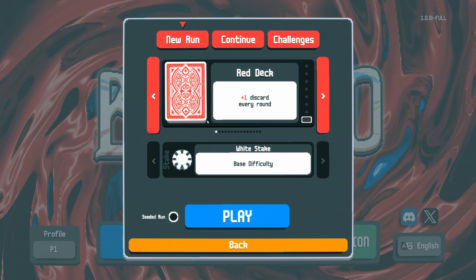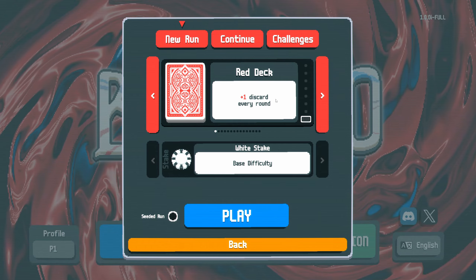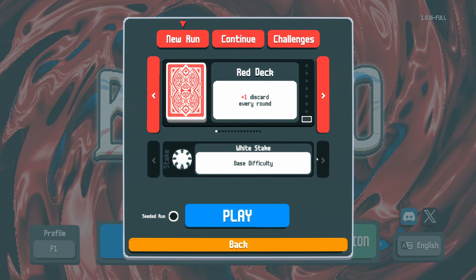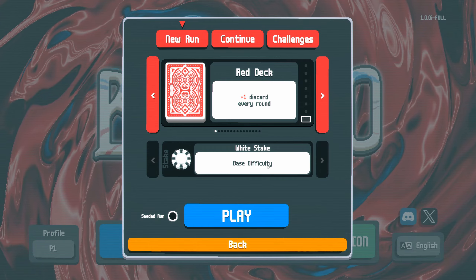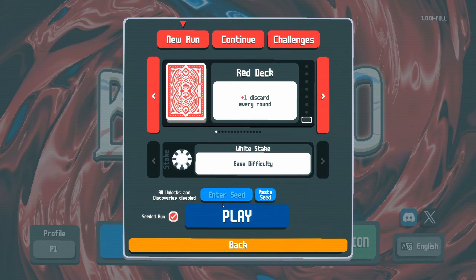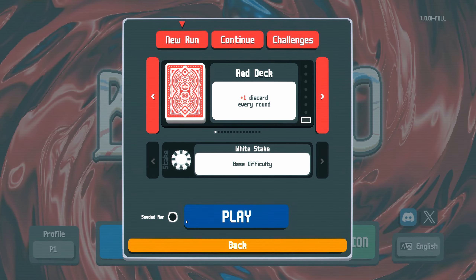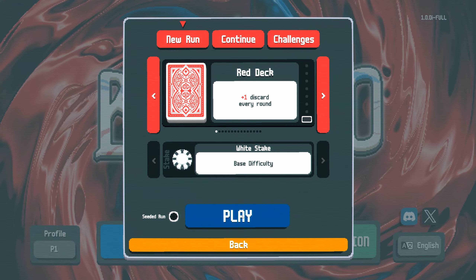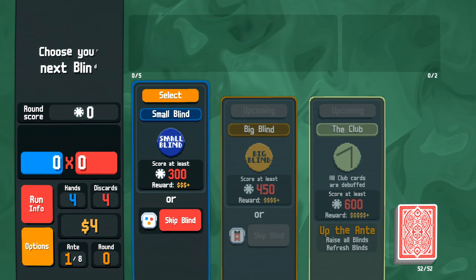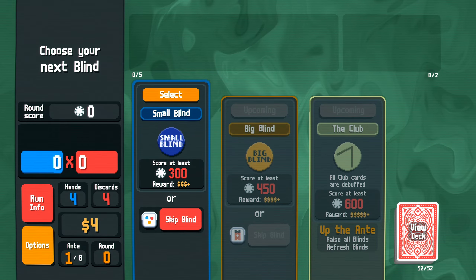First things first, we've got these decks. Different types of decks have different effects — the one we've got gives an additional discard every round. We have a difficulty down here we can't change because it's the first time we've played, but we can work our way through different difficulties. There's also a seeded run option if you want to copy a seed from somewhere else. We're just going to hit play and get straight into it.